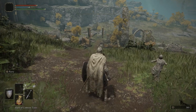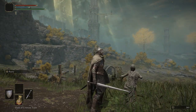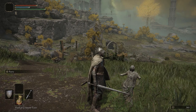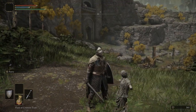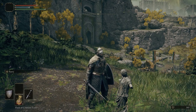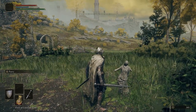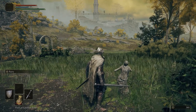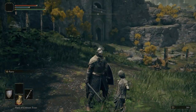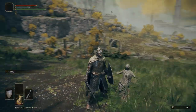No need to sneak anymore — on to Gatefront Ruins. This little statue here is called a Statue of America — this is a checkpoint in the game other than the Graces, usually found before bosses or important areas. You can see that little yellow dot above my character's head — that is the Gatefront Ruins Site of Grace. If you look down to the east you can see the Agile Lake North Site of Grace. We're going to go hit up both of those — Gatefront first, we're going to get Torrent, I'm going to show you how to get a map fragment, and then we'll hit up Agile Lake North. Let's do it.